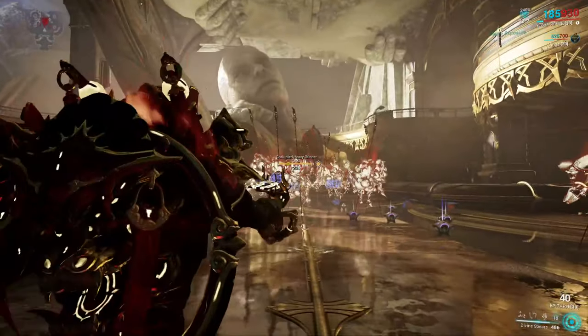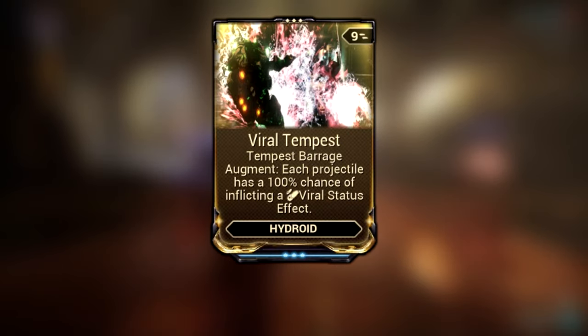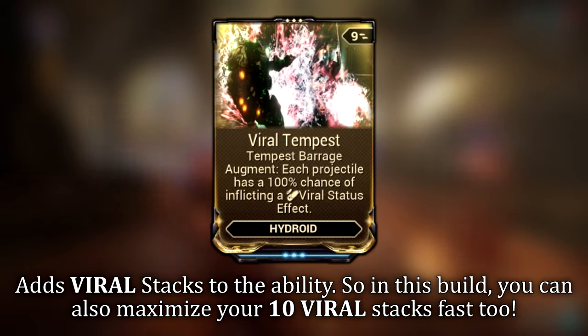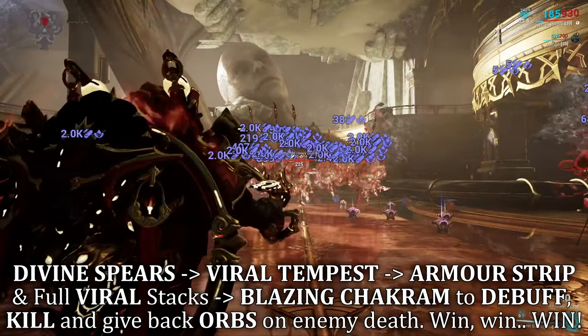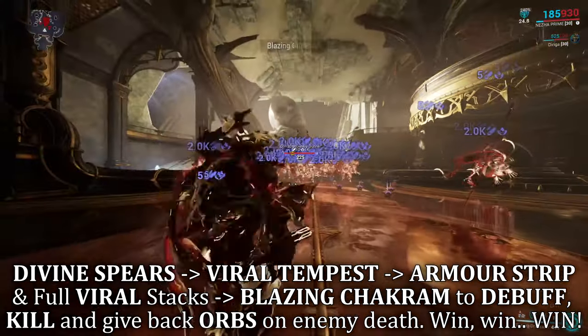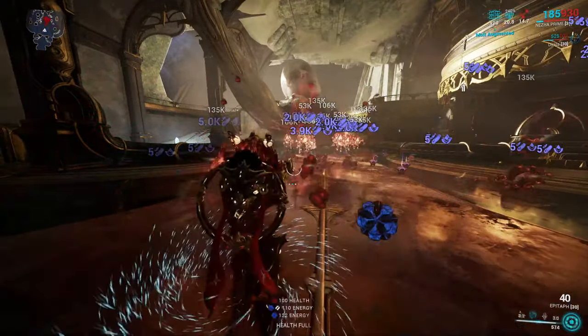Furthermore, Tempest Barrage has an Augment named Viral Barrage, which adds viral procs to the ability as well. So in one cast, you can fully apply corrosive stacks to armor strip whilst also applying full stacks of viral to amplify any damage done to health. Alrighty, let's go ahead and cover the builds.